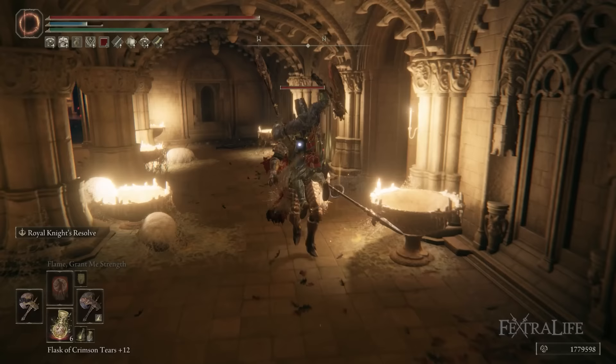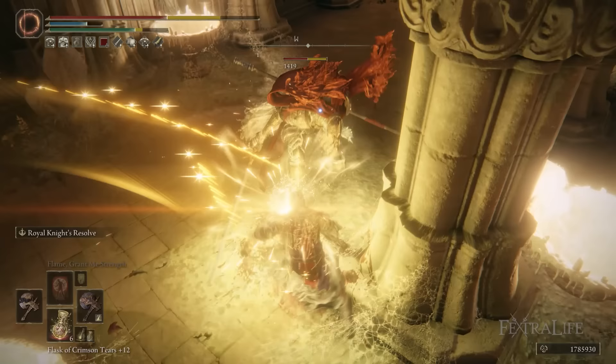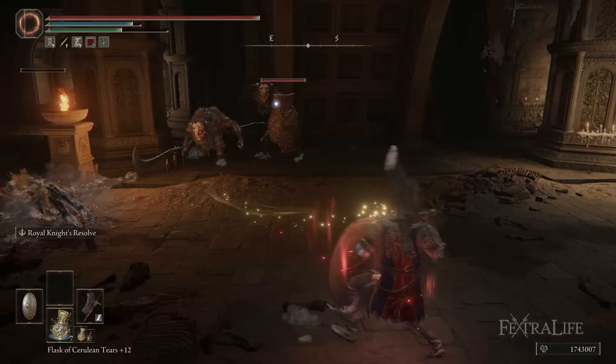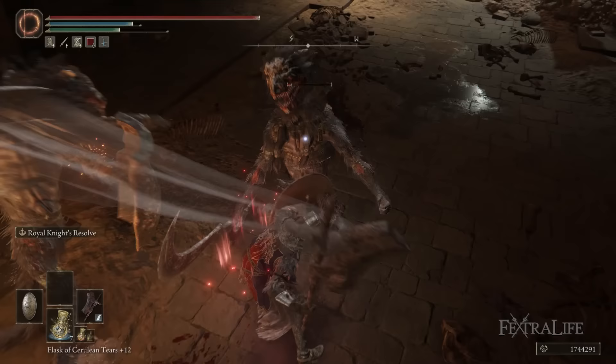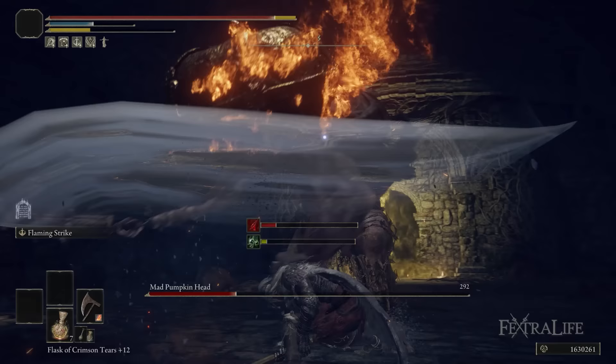Talking about playstyles: most people are either going to two-hand one great axe, try to dual wield some of the lighter great axes like the Great Omen Killer Cleaver or the Gargoyle's Great Axe, or do some sort of block counter build with a great shield and a great axe — since great shields and most of these weapons both have very high strength requirements, they fit naturally together. You can also add incantations, particularly a faith-strength build, though sorceries are harder to incorporate without sacrificing melee damage.